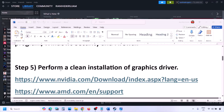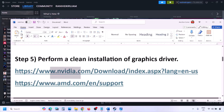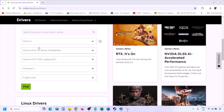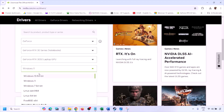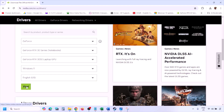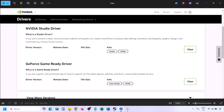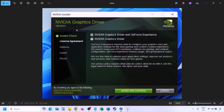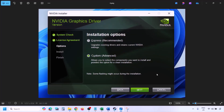The next step is to perform a clean installation of your graphics card driver. If you have an Nvidia card, go to the Nvidia website; if you have an AMD card, go to the AMD website. On the Nvidia website, select your graphics card and the correct operating system — Windows 11 or Windows 10 — then click Find. Once you find the latest GeForce Game Ready Driver, click View, then Download, and let the download complete. Run the EXE file and click Agree and Continue.